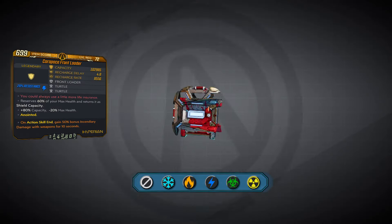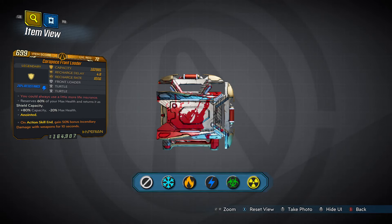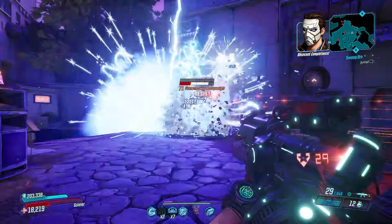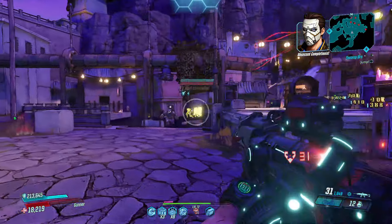First up we have the Front Loader Hyperion Shield. This reserves 60% of your maximum health and converts it into shield capacity. This is great for weapons with an anointment that gives you plus 100% radiation damage when you're under 50% health, as you'll always be running with this active.